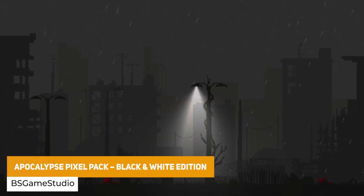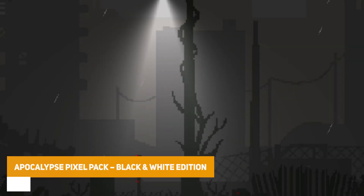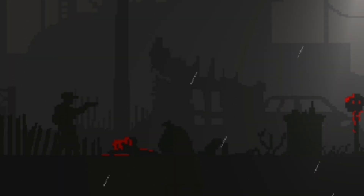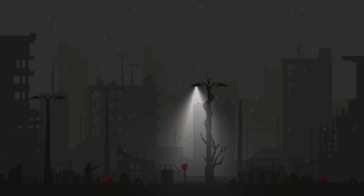An interesting one here is the apocalypse pixel pack which is a black and white tile set for a zombie apocalypse or post-apocalyptic style theme with 32 by 32 pixel tile sets with a black and white city theme.